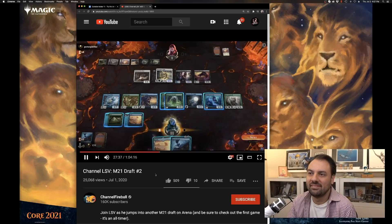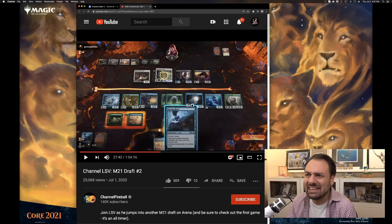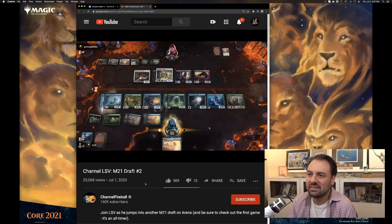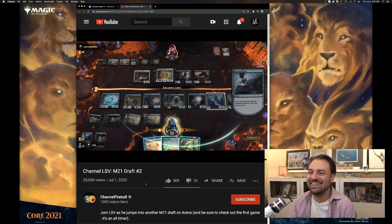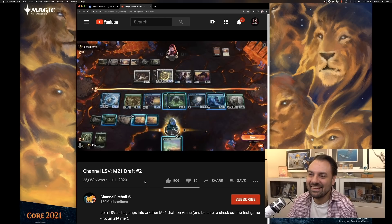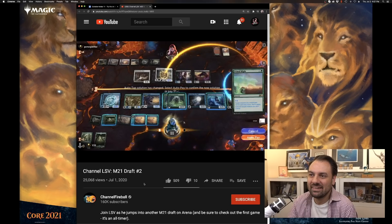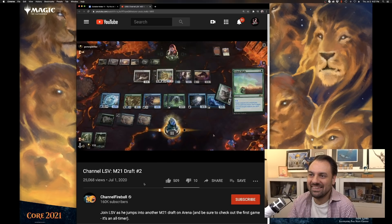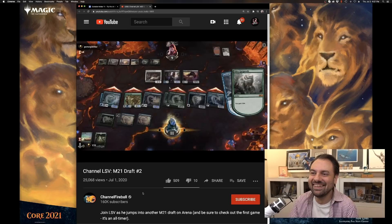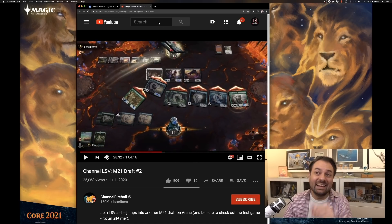They go to three because they're at nine, and then they have to block. This Baneslayer Angel is an 8/6. Opponent's at one — might work. Do I have a Capture Sphere left? Oh, Primal Might! Never mind that — now we win. I did not realize we had that. So I cast Primal Might for eight. This is amazing. Eight on the Gargadon and the Baneslayer. And then they go to nine but I have an enormous thing. Wow, this took every card in my deck. I'll make a 3/3 or gain three, whatever. And I'll scry because I have two forests left. This was an epic game.